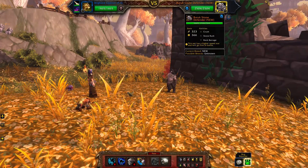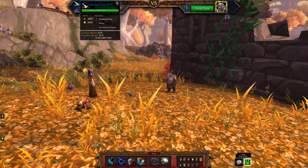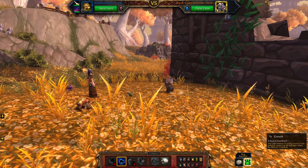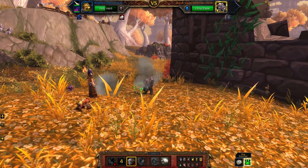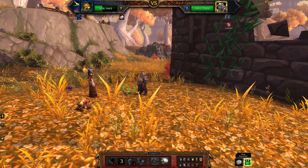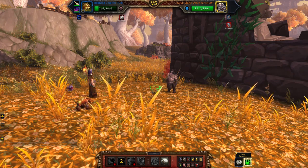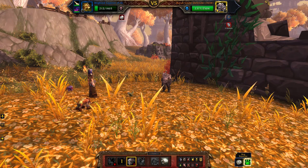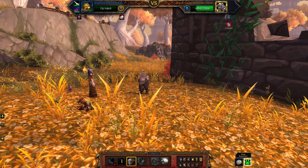The Brock Stone Defender has Crush, Stone Rush, and Rock Barrage. I'll be using the Blighted Squirrel — a power balance breed with Scratch, Crouch, and Stampede. Second slot is the Stitched Pup with Disease Bite, Howl, and Consume Corpse. Third is the leveling Shadow Barb which is level two at the moment. Setting up Crouch before I pop out Stampede. I want to make sure there are two debuffs going by the time this guy goes down.